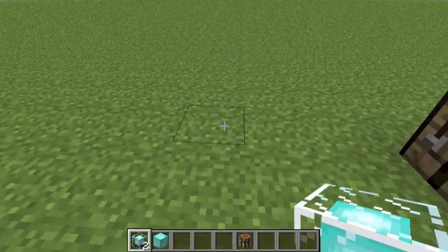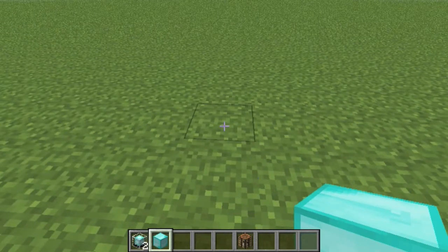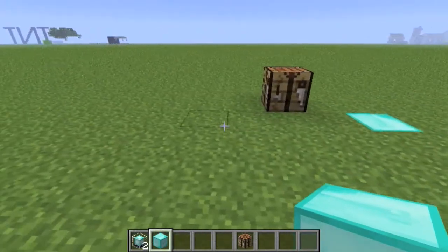Here's basically what you want to do. You get a block of diamond, you can get a block of iron, or gold, or emerald, and you just basically make a pyramid.